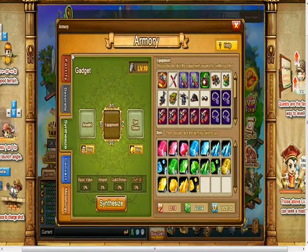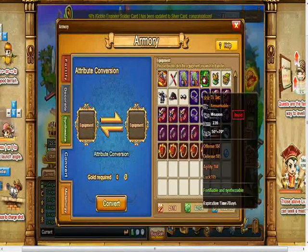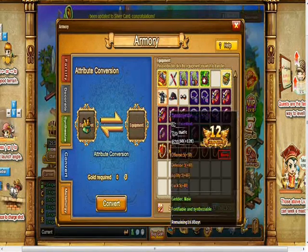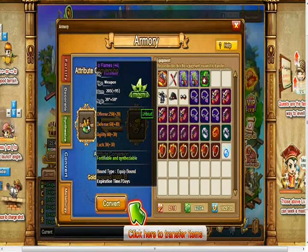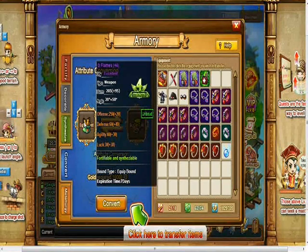Synthesize is the place where you synthesize a gem to your equipment to give it attributes, which makes your weapons and clothes even more powerful. Convert is the place where you change your equipment attributes to another one. If I put this weapon here, it requires the same type as the equipment I want to convert, and this weapon's abilities — like strength and attributes — will transfer to the other weapon.